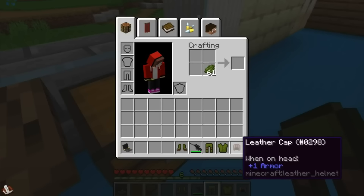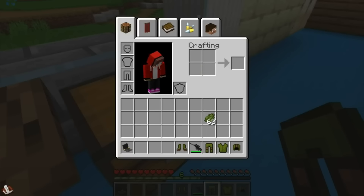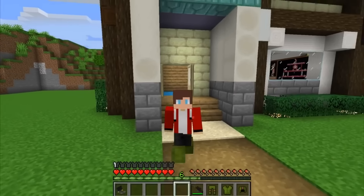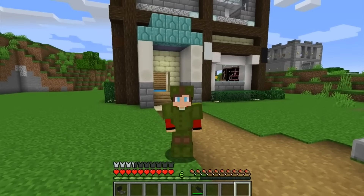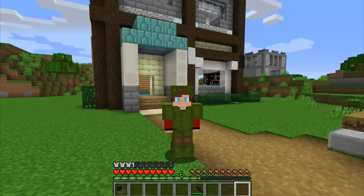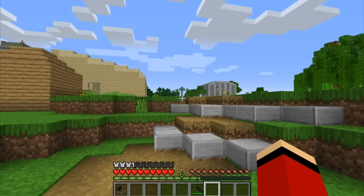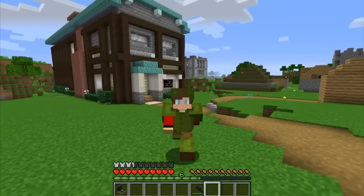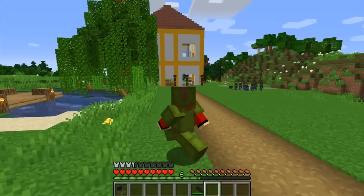A set of leather armor and some green dye should do the trick. That's a full suit - let's see how the camouflage looks. Not bad! Now I can lie down and blend in seamlessly with the grass. I'm basically invisible - let's give this a try. First I have to sneak past the police.